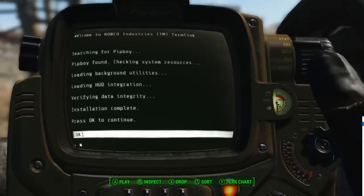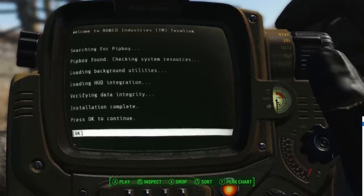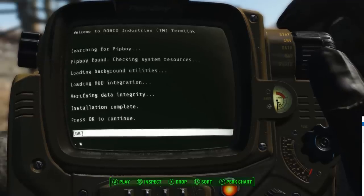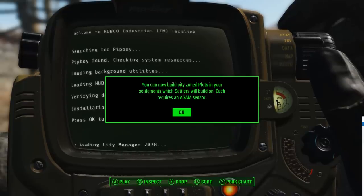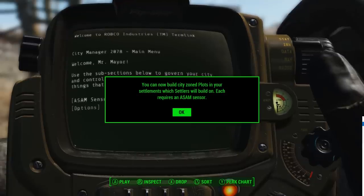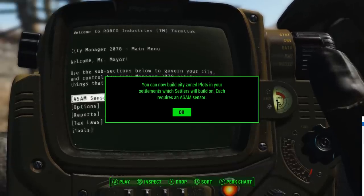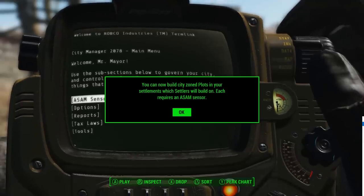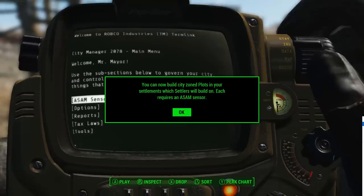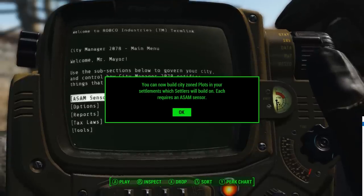Another issue you might run into is right after you load the holotape, if you're unable to get past a particular screen — pressing OK just loops back and shows you the same information over and over again. When it's working correctly, it will show you that SimSettlements is now installed and ready for you to start building. If you can't get past that loop, this means you need to reinstall SimSettlements. It generally happens from mod managers failing to copy over all files correctly, but I've seen this happen for Xbox players as well, in which case you need to delete the mod and reinstall it. If that doesn't work, try disabling the mod HUD Framework, load the holotape again until you get past that screen, then save your game, exit, and reinstall HUD Framework.